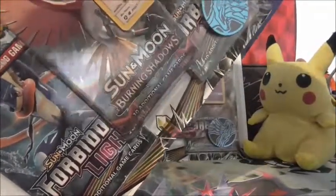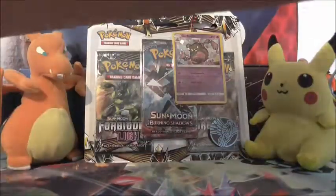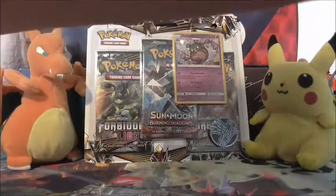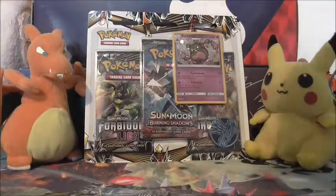As ever, the blister pack comes with the usual 3 packs, promo card — or in this case, Alternate Art card — and the coin. I have more coins than I know what to do with. I have a massive stack of them on my desk. They will all be going as part of Bulk, and I will be doing another Bulk sale very soon. There's a guy on the Pokemon Cards UK Facebook group that buys Bulk, and I sell to him, so I should be able to clear out all my Bulk soon. Especially with rotation happening, I need to clear out a lot of my cards that are rotating. So here's our coin — it's a nice Xerneas coin. I'll add that to the tottering pile of coins.